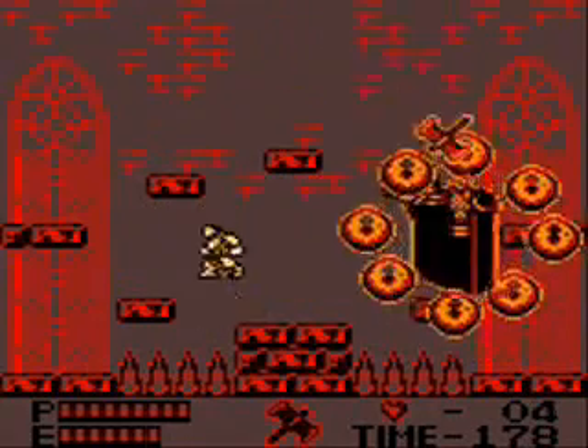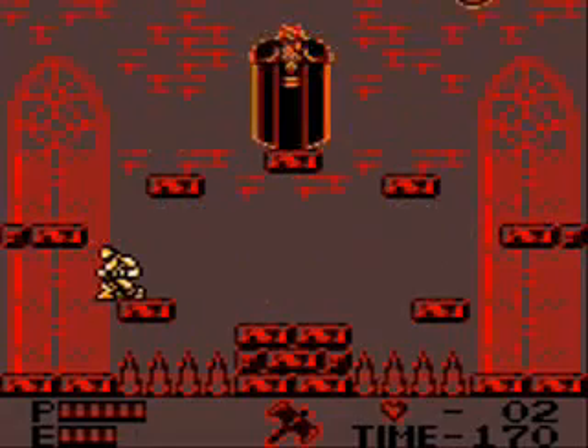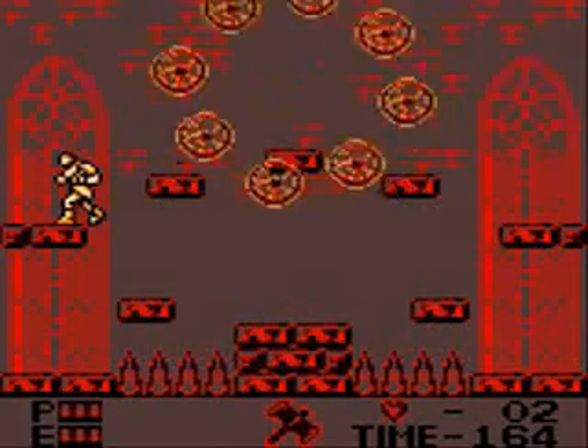Wait, where can you go now? Oh, poor choice. Again. I need to learn where I can go when he does that — when he goes over to the right there where he was. Oh man, I can't get an axe. If I hadn't jumped, I think I would have been fine.